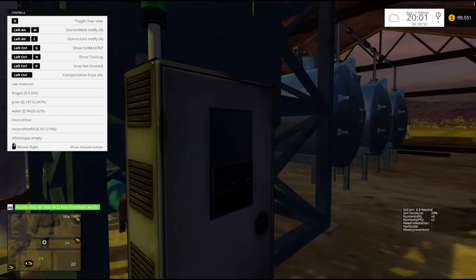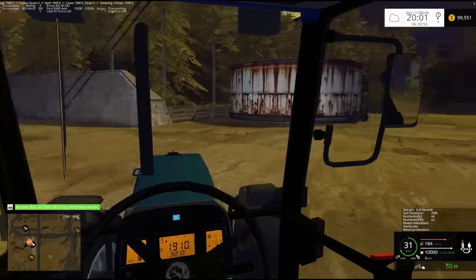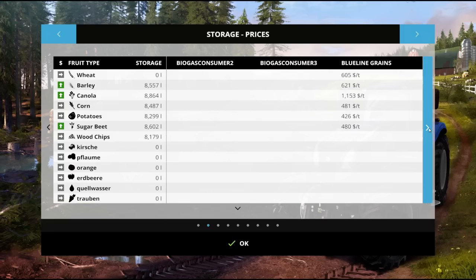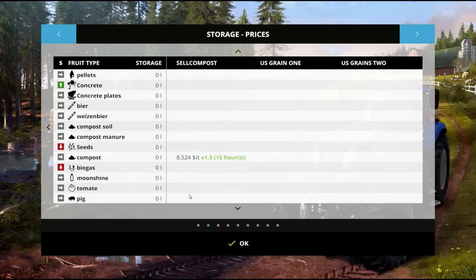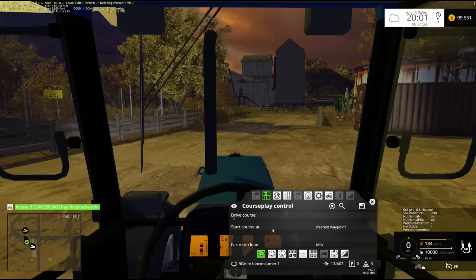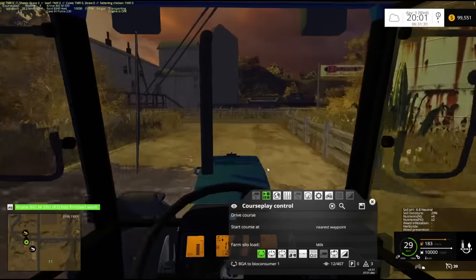It probably needs some more biogas. Let's just check on this real quick. Yes, it does need more biogas. And the price has now tanked. Let's take a look at the price — it should be very low now. If I go down to the biogas... Compost — holy smokes! Look at the price of compost! Whoa — it's still pretty high.